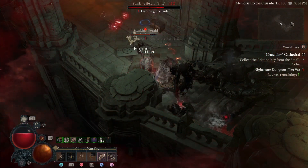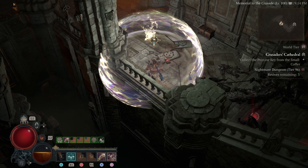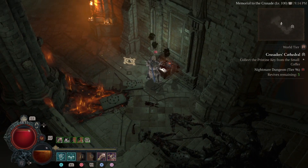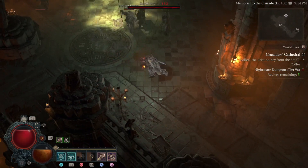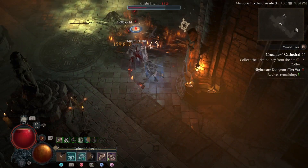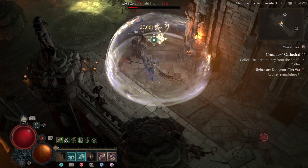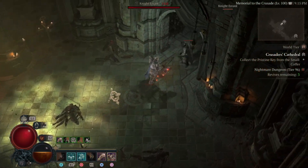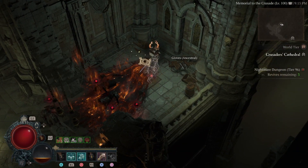This build is pretty fun to play. It's a different way to play upheaval. When you already have enough fury just hit upheaval; if you don't, hit either rallying cry, wrath of the berserker, or I put on metamorphosis for that reason as well.